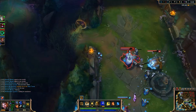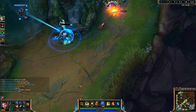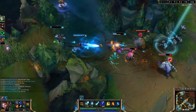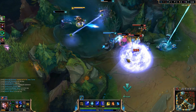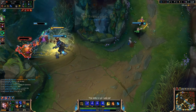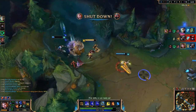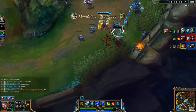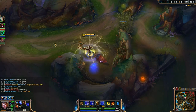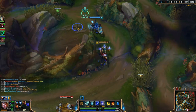As for items, there are two options at level 1. You can either start with the Crystalline Flask and health pots, or you can start with a Longsword and pots. Crystalline Flask is a bit safer and can help you keep control of your lane, but an early Longsword can be built into an early Brutalizer, helping you out with damage. On your first trip back, you'll want to pick up a Tear of the Goddess to start stacking it so you can build a Manamune. An early Brutalizer is also helpful for damage and cooldown reduction.